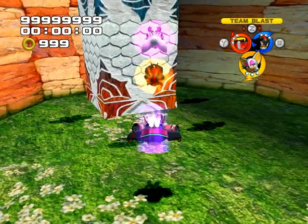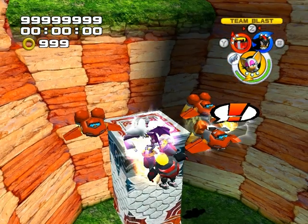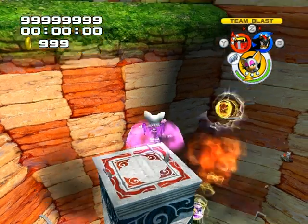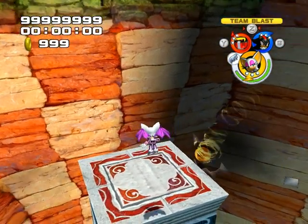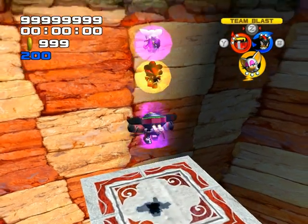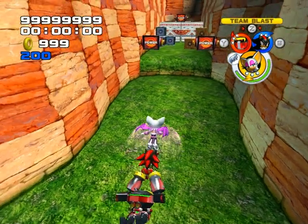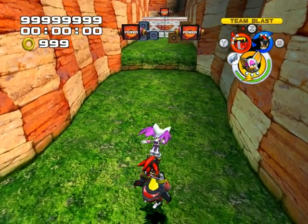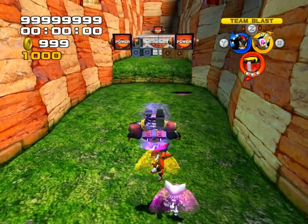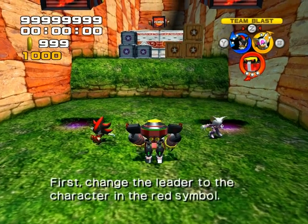I'll take it from here! Who are we? OK! We're off! All right! The power formation is useful to crush the enemies. First, change...